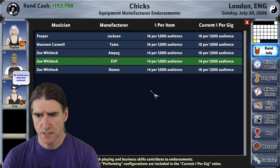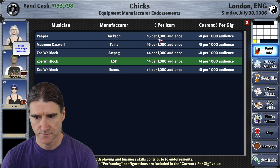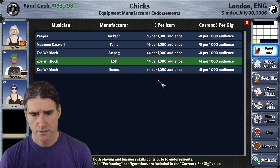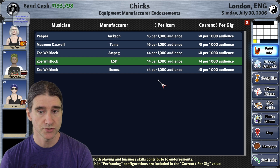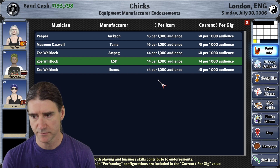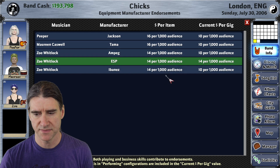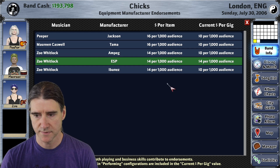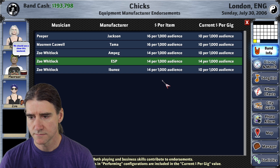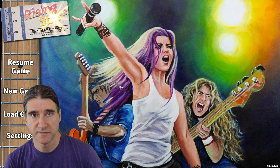Endorsements have been changed quite a bit — now it's pay per 1,000 audience. The calculations for determining how much you get were totally revamped. You'll get a pop-up when you load an old game that tells you that, and all your old endorsement information will be gone. Just set your manager to find endorsements and he'll start finding new ones. This makes more sense because in the old system some people were bringing in thousands of dollars per gig, which was out of balance. Now the more people you play in front of, the more money you make.